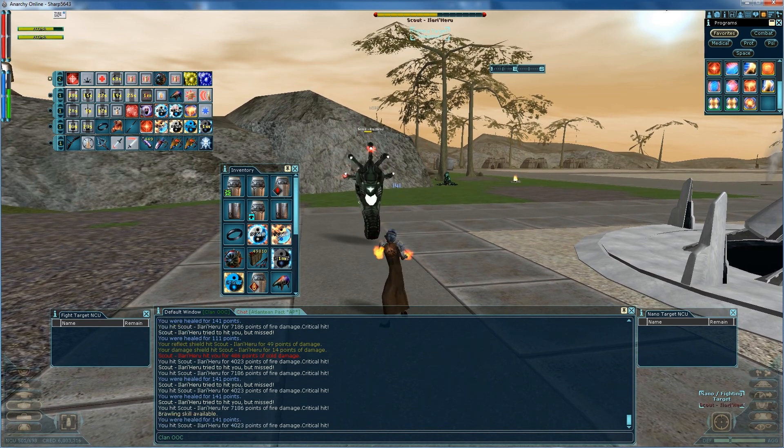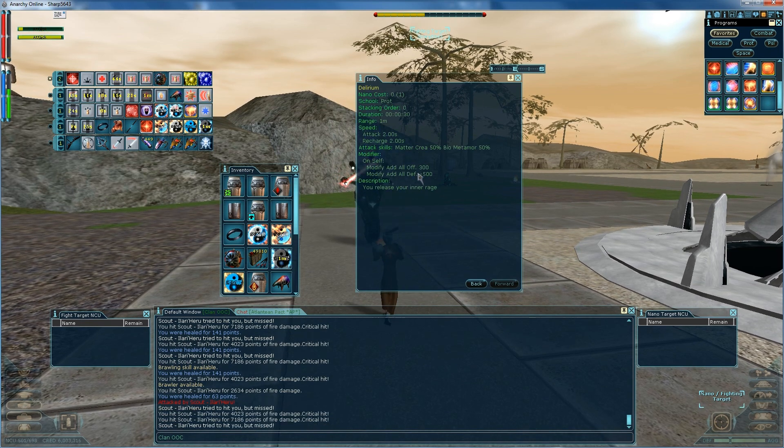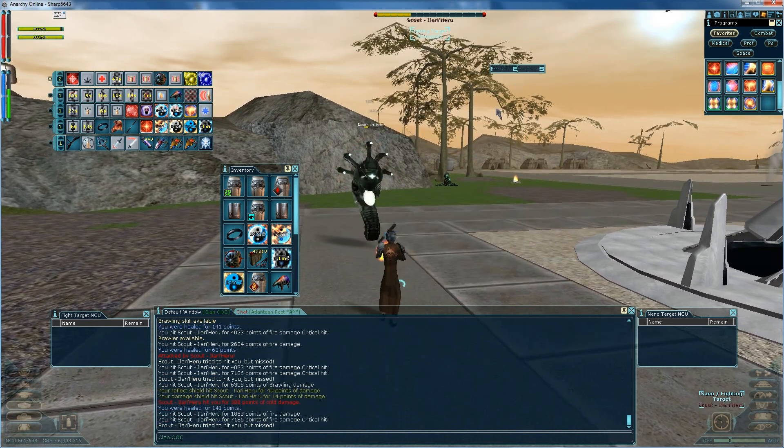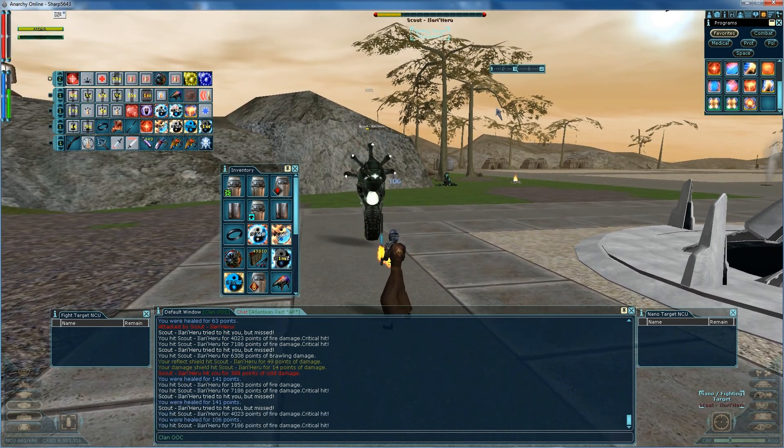I have to use delirium, which adds 300 — maybe I can get 3,500, I don't remember exactly. But I can get a pretty high attack rating to the point where not a whole bunch of things are going to be evading.